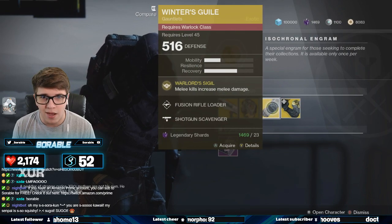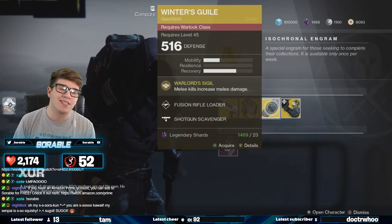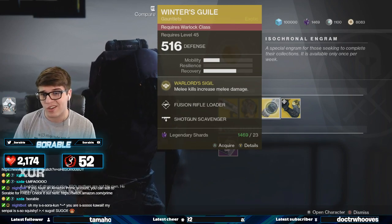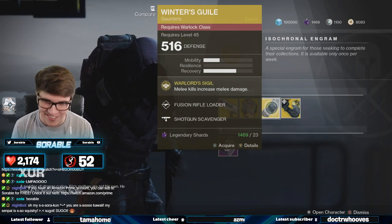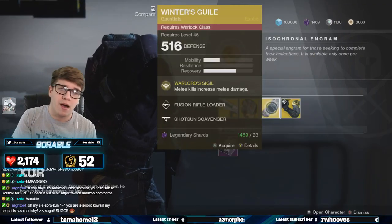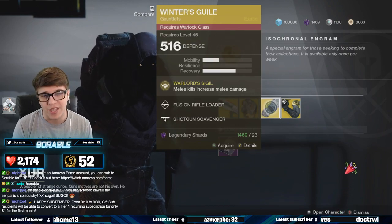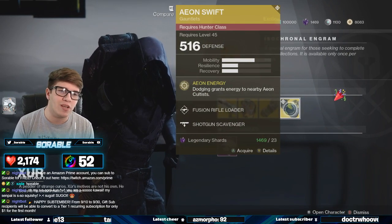For the Warlock, we have the Winter's Guile. The exotic perk is Warlord's Sigil — melee kills increase melee damage. This kind of seems situational. I've never even heard of this exotic, so obviously it can't be that good, honestly. But if this is your favorite exotic, I am truly sorry. It's a decent exotic it seems — if you don't have one, maybe pick it up if you have enough legendary shards.